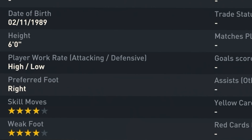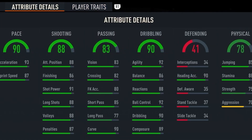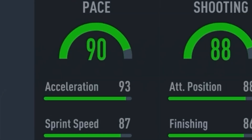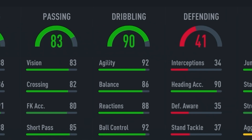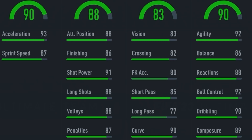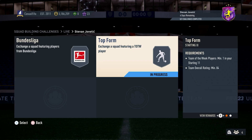Six foot, high/low, four-star four-star. I like the look of that. For player traits he has injury-prone, flair, long shot taker, and technical dribbler — all nice traits to have. The pace is nice at 93 and 87. I like the short passing at 85, 90 curve. It's interesting — 92 agility and 86 balance considering he is six foot tall. 86 finishing, 91 shot power, 88 long shots — I love the shooting stats. 85 jumping and 88 stamina, 71 strength.